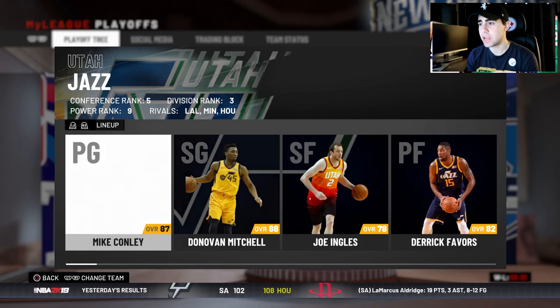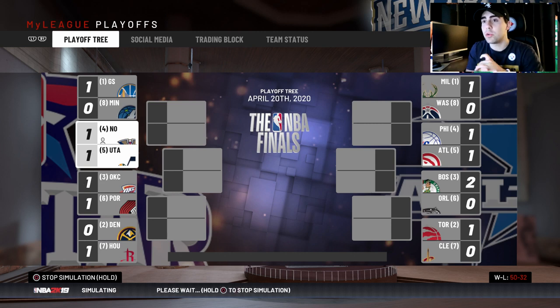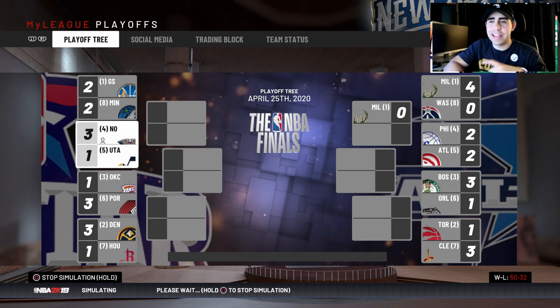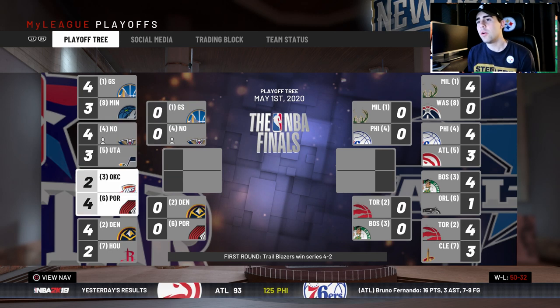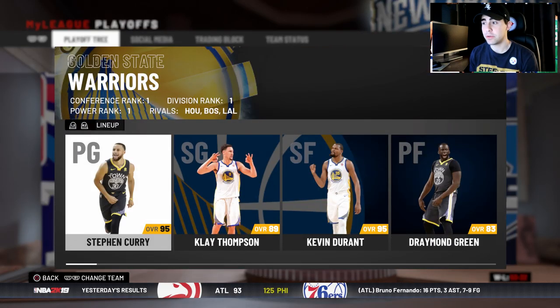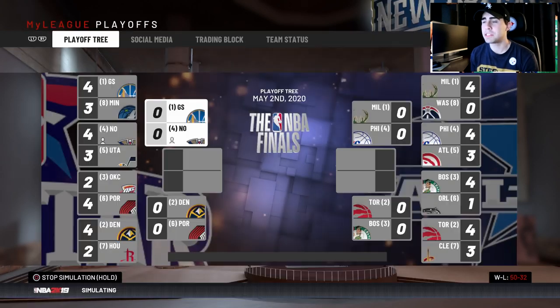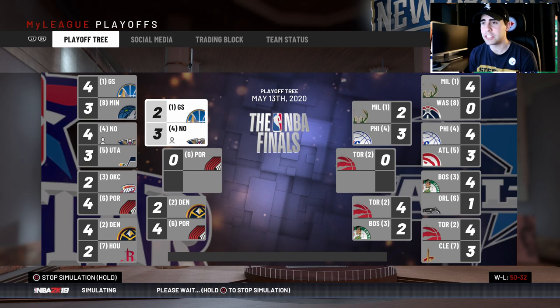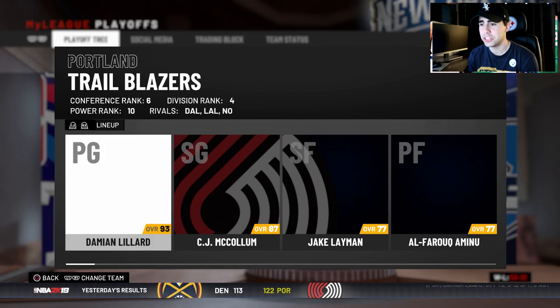Round one against the Utah Jazz: they have Conley, Mitchell, and back-to-back Defensive Player of the Year Rudy Gobert. We win game three. We end up beating them in seven. Then we face Golden State — everybody plus cousins — I'm expecting to lose, maybe in six. But we go up 2-0, then 3-0. The Pelicans are going to the Western Conference Finals in year one!